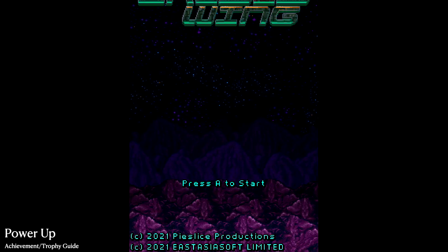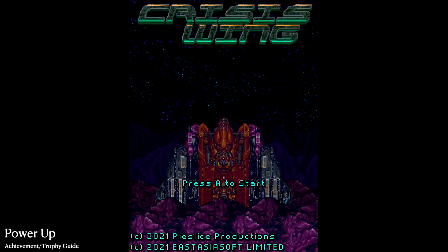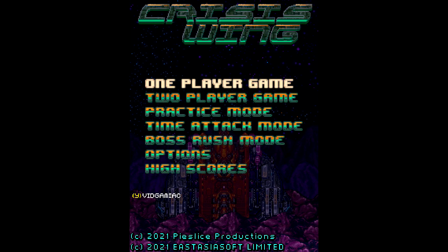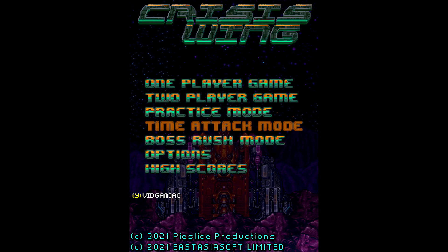Hey everybody, it's Sean here from TheGimmeEact.com. Here we are today back in Crisis Swing going for the power-up achievement. This is to grab a power-up. This is best done in time attack mode because there's going to be a chance to get one very close to the start.